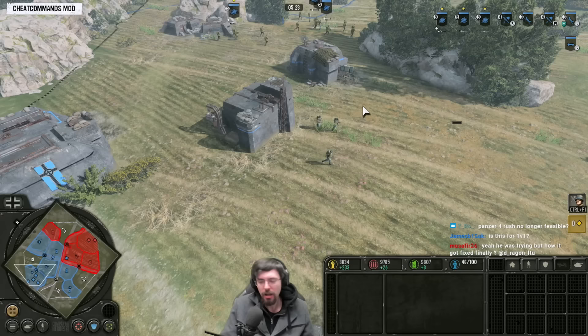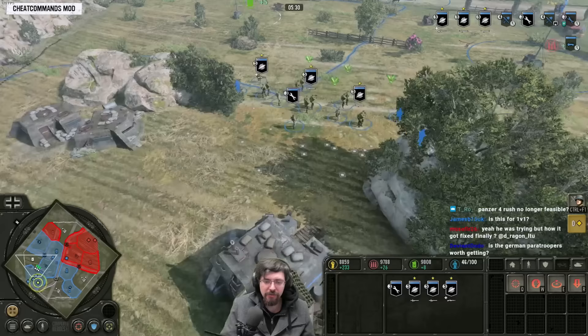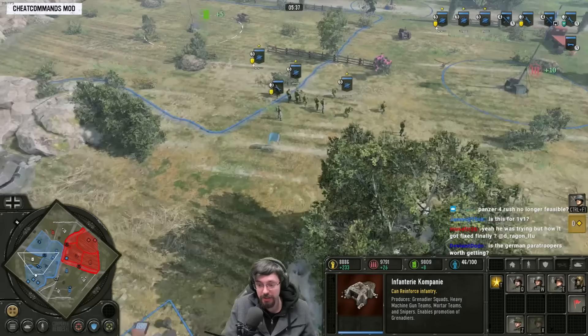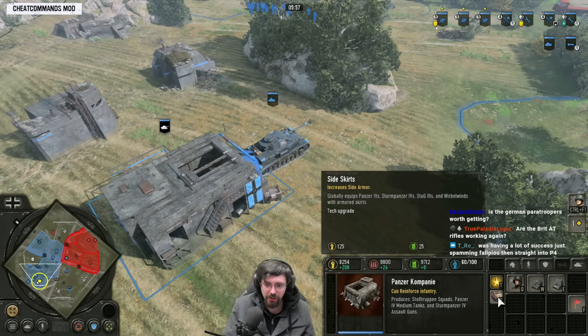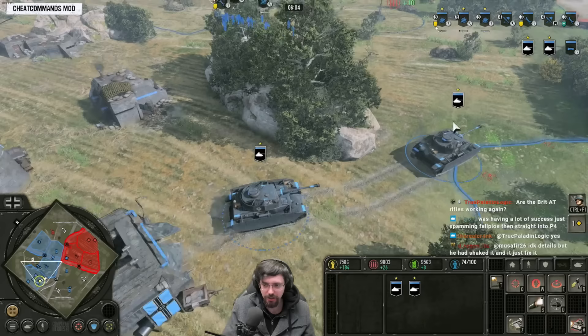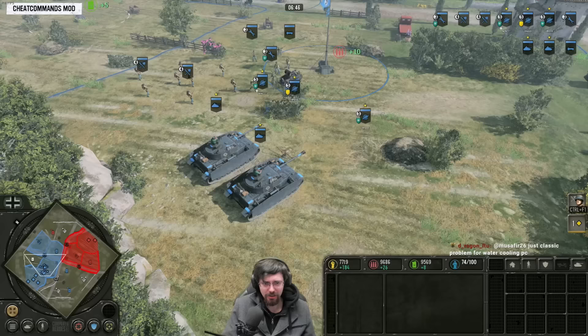Once you've done that, maybe go into Tier 4, then straight to Panzer IV production. You could technically go straight from Tier 1 into Tier 4, but you kind of need the Jaegers. You can't really survive with just pure Grenadiers — they're quite weak and squishy right now, probably one of the worst mainline infantry in the game. Once you get your first Panzer IV out, go for the side skirts for better armour, then probably a second Panzer IV. Then go for the Panzer Officer Quarters and, if you've got munitions, the Pintle Mount Machine Gun.